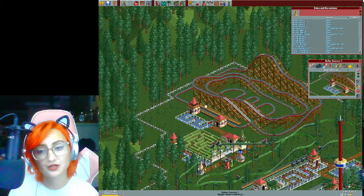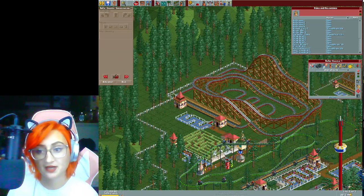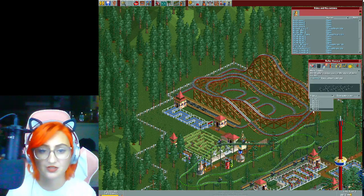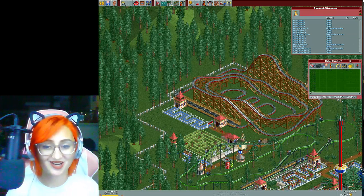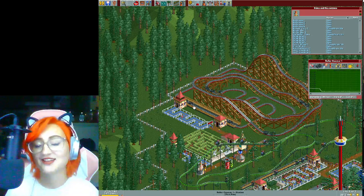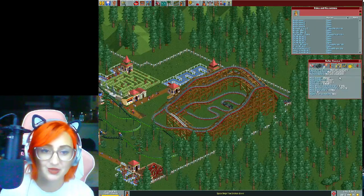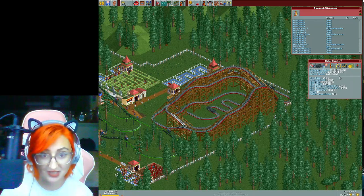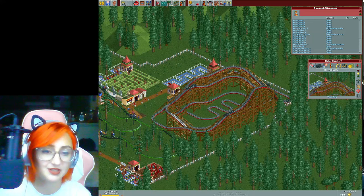I prefer that carts are consistently coming through so that by the time the last one leaves the station, the first one is already back for others to load in. We're now at 3.18 — excitement went up slightly. Intensity and nausea stayed the same. I'll add about 9 seconds to the wait time to improve the timing. I need to go back and check the mouse car ratings since I didn't write them down earlier.